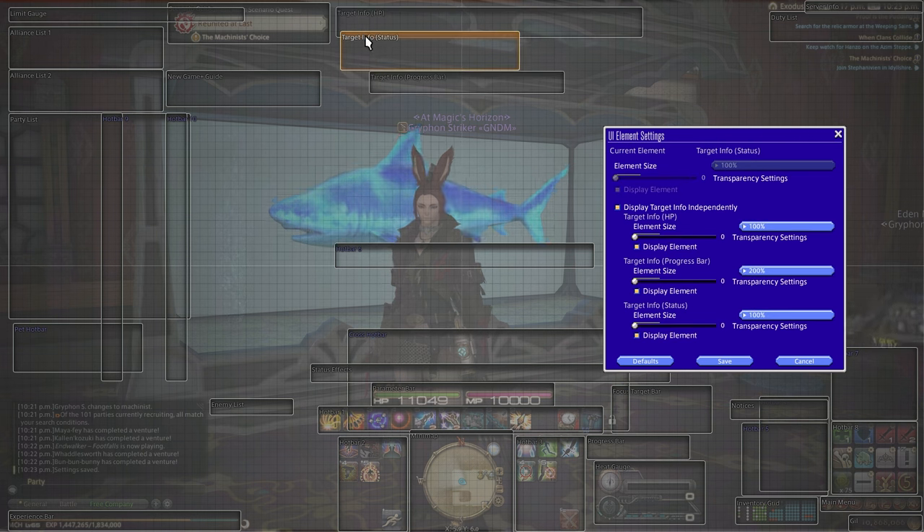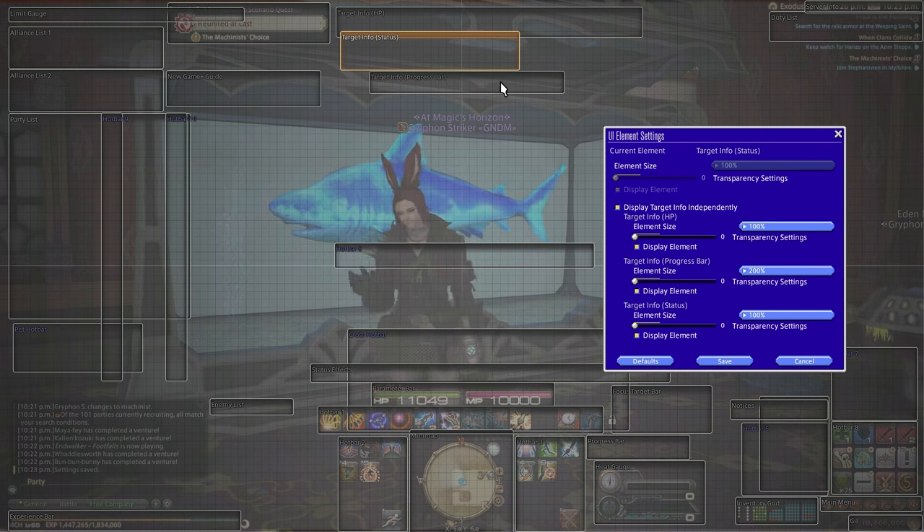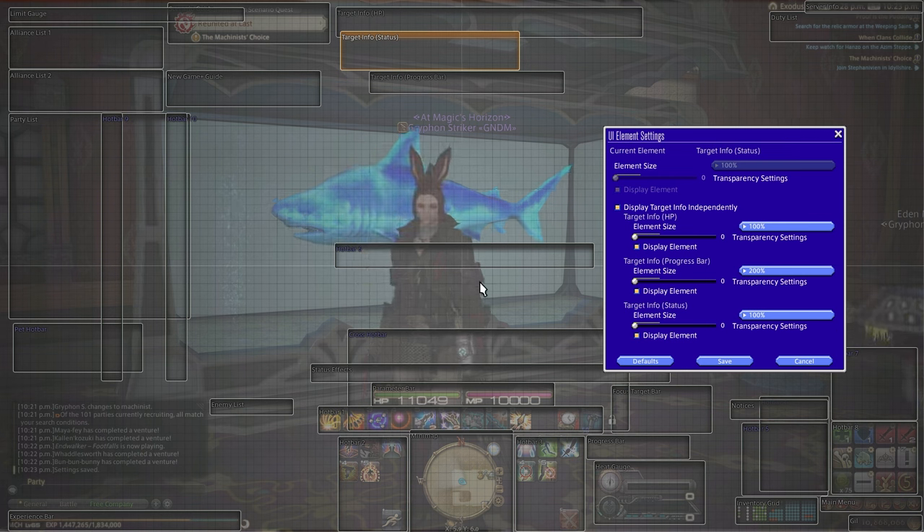Something I do separate is my target bar. If you toggle this setting on, it actually separates it into HP status and gives them a separate progress bar. I have it set to 200% because I want it as big as possible, and this helps me visualize when enemy attacks are coming. This is primarily useful when I'm playing DPS or tank — it gives me a very good view of what the boss is doing. You can also move it closer to the middle of the screen to make it even easier to see incoming attacks.